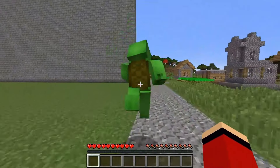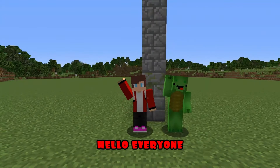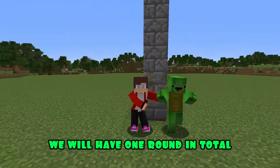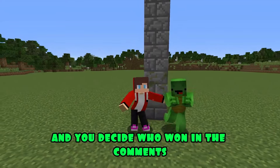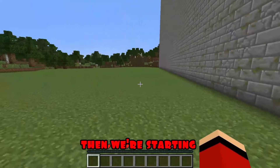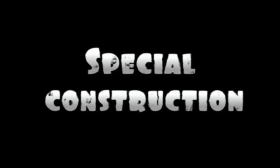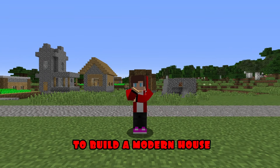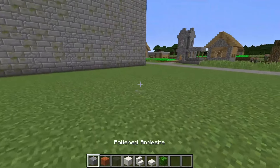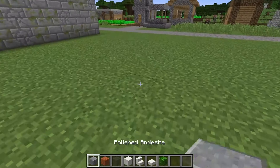Of course, JJ. Go ahead. Hello everyone, dear friends. Mikey and I are going to build a modern house today. We will have one round in total, and you decide who won in the comments. Are you ready, Mikey? Of course, JJ. Then we're starting. Special construction. To build a modern house, I will need wood, glass, and quartz. I start construction with the foundation of my modern house, made of stone blocks.